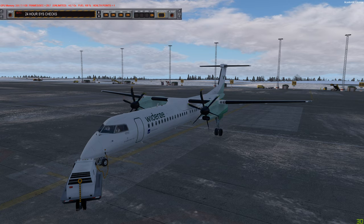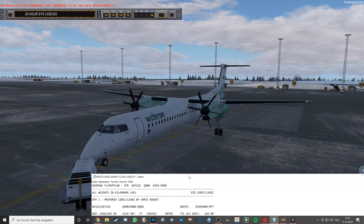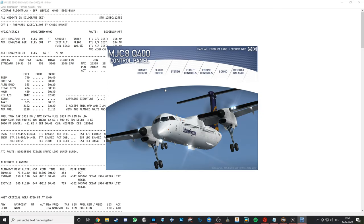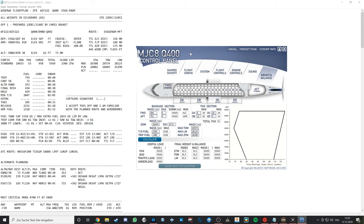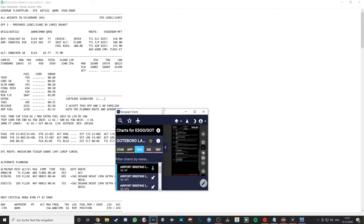A good habit before you start the flight sim or FS Crew is to get your charts ready and have your flight plan done - it saves a lot of time and effort. We already did our flight plan. I'm assuming you know how to do your own flight plans; if not, I'd recommend watching a tutorial. Simbrief is a good freeware tool and PFPX is a good payware tool, which I use myself.